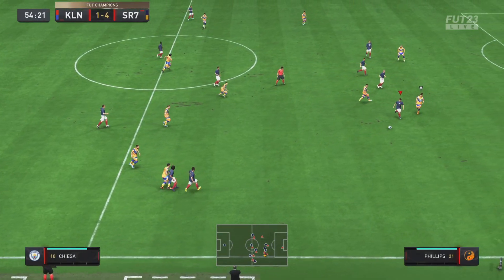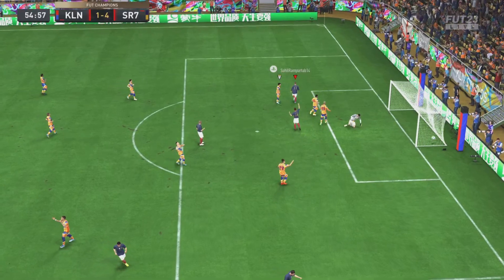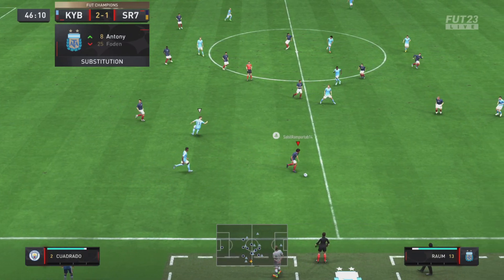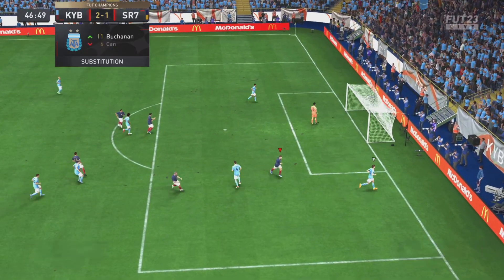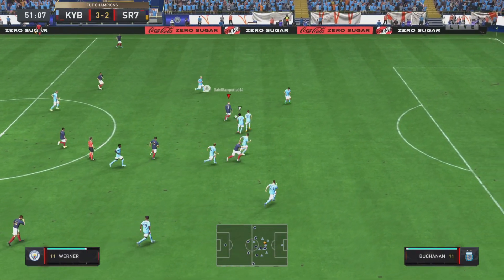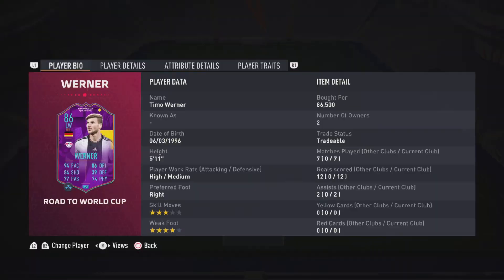Werner on the ball once again for the power shot — another great finish. Then with Kiesa we play across to Werner and he absolutely rifles that volley home, no issues whatsoever — a beautiful finish. After a great tackle by Cuadrado, Werner gets the ball and goes for the chip shot — another perfectly executed dink over the keeper's head and into the back of the net. Finally, Werner plays a beautiful pass across to Korespo, who scores with a header.